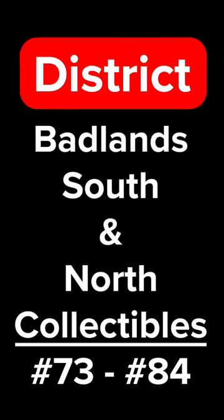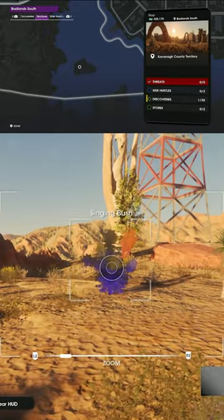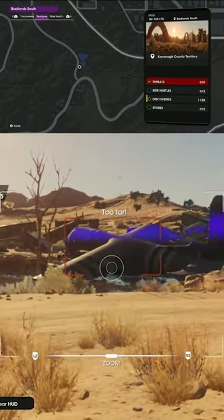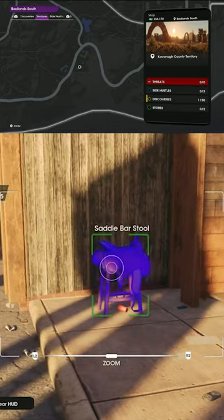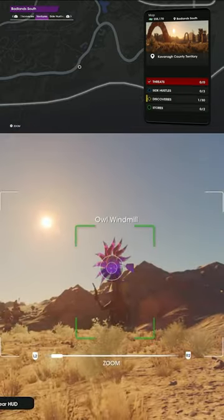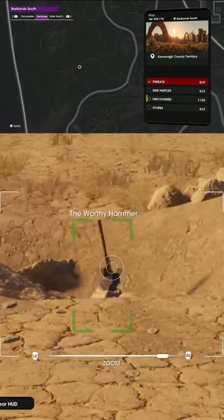Badlands South collectibles, numbers 73 through 78. Number 73: Singing Bush. Number 74: Cactus Cowboy. Number 75: Model Plane. Number 76: Saddlebar Stool. Number 77: Owl Windmill. Number 78: The Worthy Hammer.